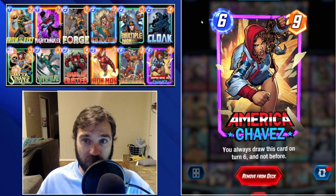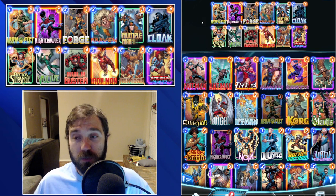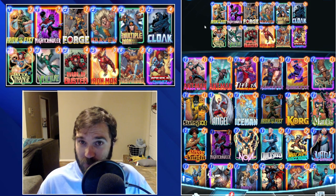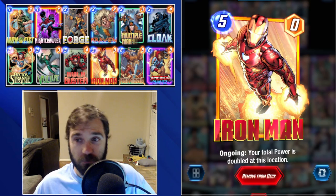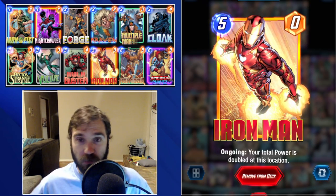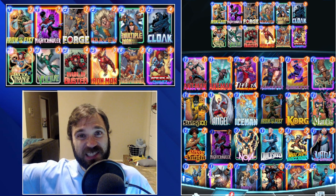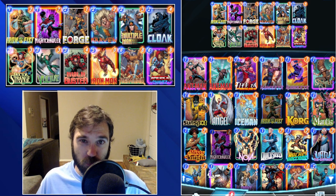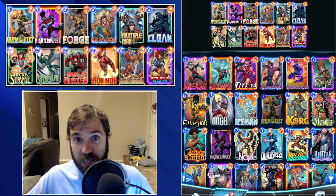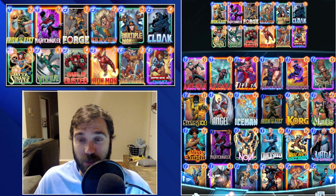For game finishers we have Chavez, who helps us draw into our movement cards more consistently, and also provides an alternate play line if the opponent anticipates our Heimdall shift. Sometimes we find a win condition just by dropping Chavez. Similarly, Iron Man is sneaky — sometimes we just drop it on turn six to elevate one competitive power lane while leaving another as-is. These give us plays that don't telegraph our Heimdall shift every single game.